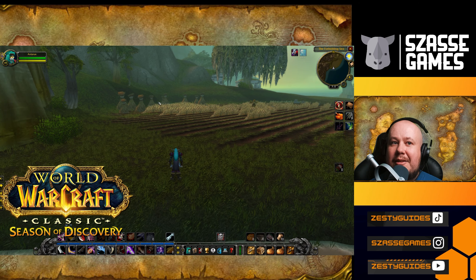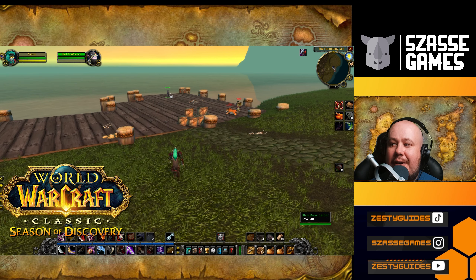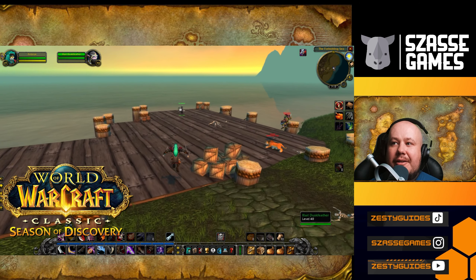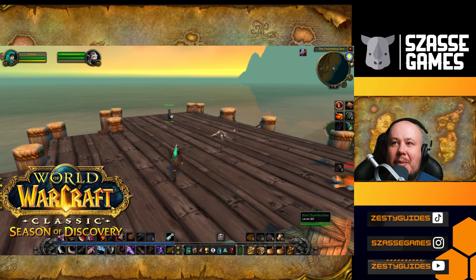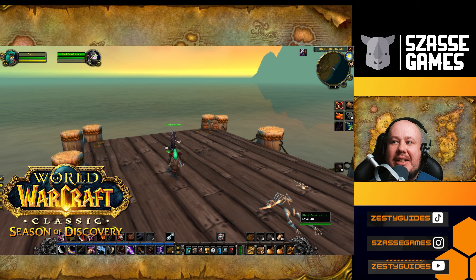From here, there's a nice little farmstead and we've got to look for our contact. On the docks of the eastern side of this little section, you can find Ilari Duskfeather. She'll be standing at the edge of the docks, waiting for you to come up and talk to her. If she's not there, just wait for her to respawn.